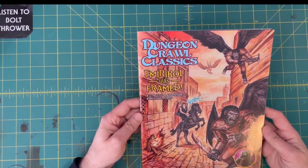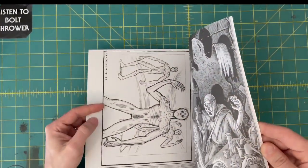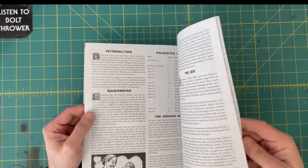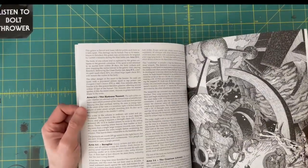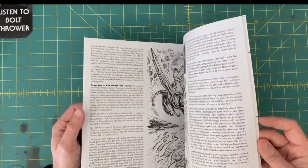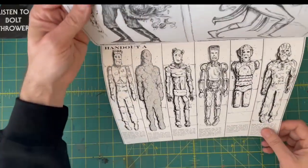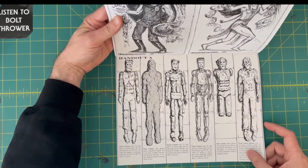Another level 4: Emrakol was Framed by Michael Curtis. This one looks cool because it is mostly a sort of urban adventure in a crazy tower. Love this artwork. I thought this was great too at the end here — these creepy golems of some sort.